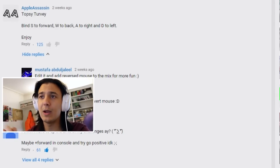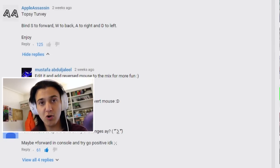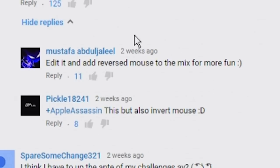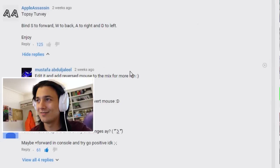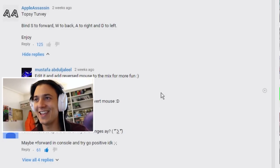The challenge today comes from Apple Assassin — thank you very much, my friend. The challenge he has recommended is Topsy Turvy, where we bind S to forward, W to back, A to right, and D to left, so all the controls are switched around. On top of that, two people here have suggested that I also invert my mouse. This is going to go so badly. I'm definitely doing this in casual because this is just a recipe for disaster.